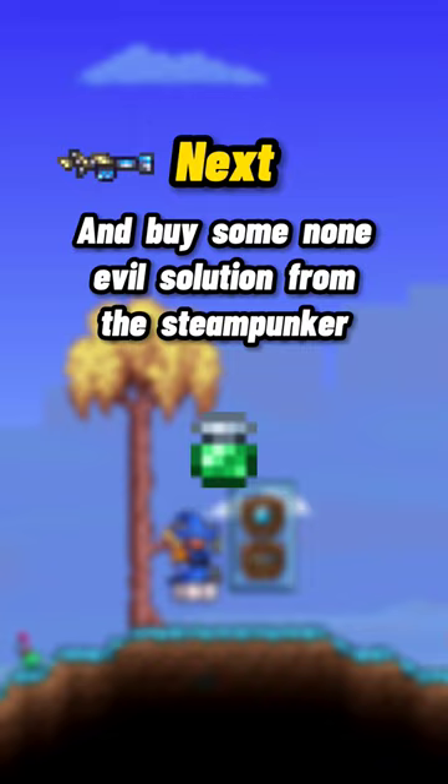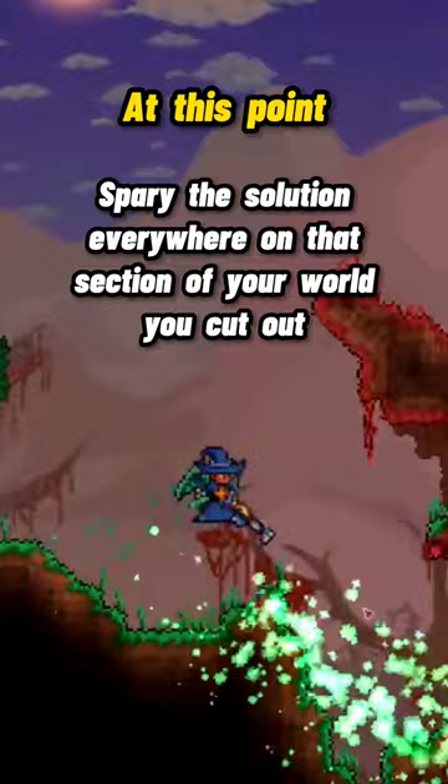At this point, all you have to do is spray the solution everywhere on that section of your world you cut out. To get the infected blocks that are underground, you can go to the deep holes you made and make new holes going sideways through the evil biome to make sure you can reach everything.